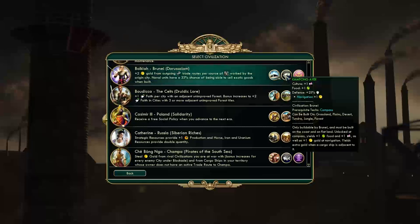Their unique improvement is the Kampong Air. It is only buildable by Brunei, must be built on the coast on flat land, and is unlocked at Compass. It yields plus 1 food and plus 1 culture, as well as plus 1 gold at Navigation, and yields extra gold when a cargo ship is adjacent to it.